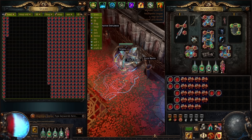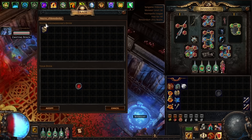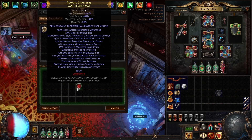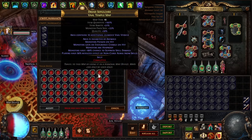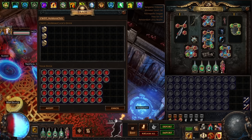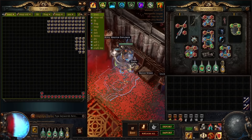We've sold 45% pack size maps for four Divines each before. Fast-forwarding two days: every single 30% pack size map we crafted sold for one Divine each. We also sold a bunch of 35% pack size maps for two Divines, and a few with 40% pack size for four Divines. We even had a guy buying 47 maps at once.